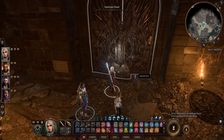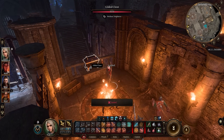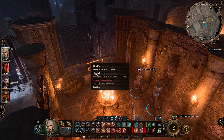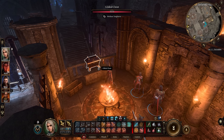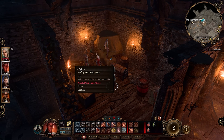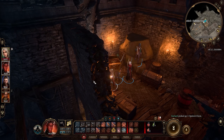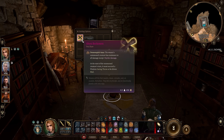Another quick tip: if you find a chest you somehow cannot open right now because you don't have the tools, you can simply put it in your inventory or send it to your stash and open it later at your camp. It will make you a bit heavier, so be careful not to get over-encumbered, but it's better than leaving a potentially great treasure behind just because you don't have the tools at hand.